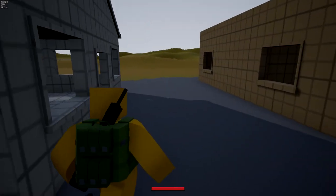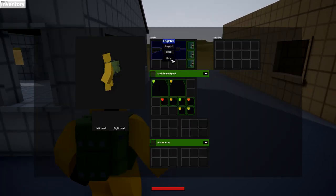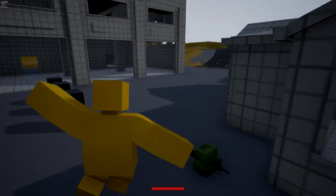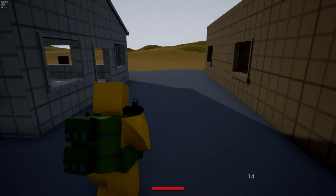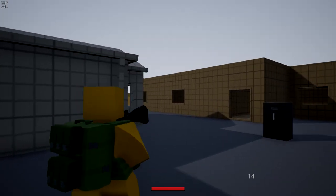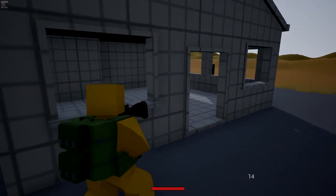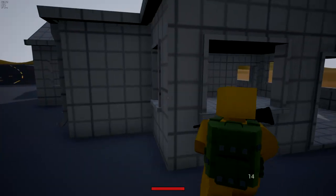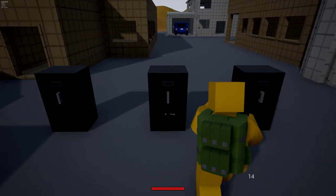So this is how fast I'm running right now with everything equipped. Now let's drop everything and just carry some canned beans — now I'm running like this. It might be hard to notice, but I'm a lot faster compared to before. So essentially now that this weight system is being added, carrying a bunch of military clothing might not always be the most beneficial. It might be better to wear lighter clothing — like that thief clothing in Unturned 3.0 — so you can run faster.